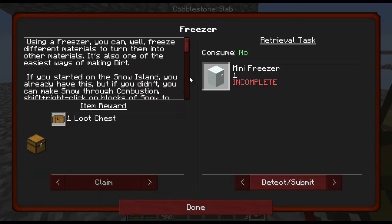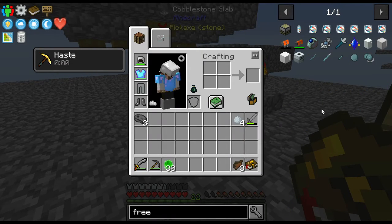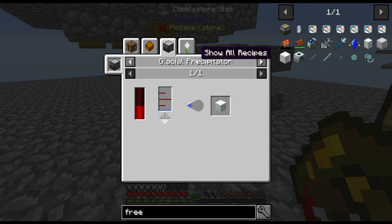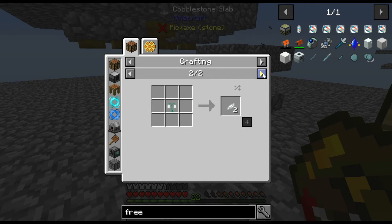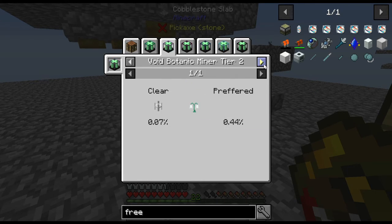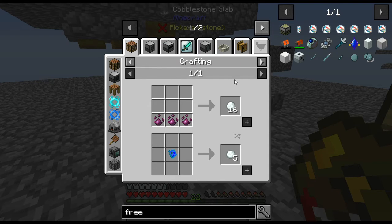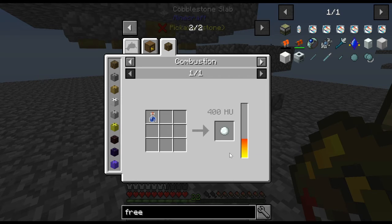Next one I want to check out is the freezer. The freezer is made with two pieces of snow, which I can do with four snowballs. But unfortunately I don't have the compactor, I don't have the glacial precipitator, and I can't make a pure daisy yet because the only way to do it is with Botania and I can't make the flowers yet. However, I can make snowballs with water bottles in the combustion with 400 heat — which gives you a snowball. Makes sense, right?